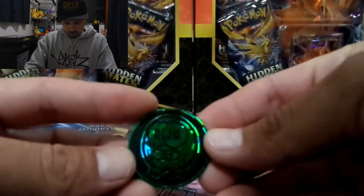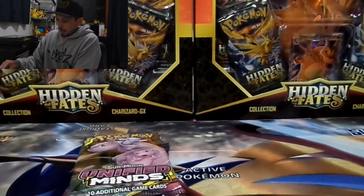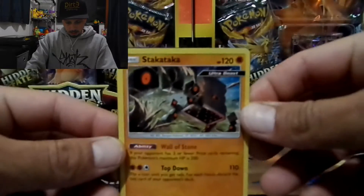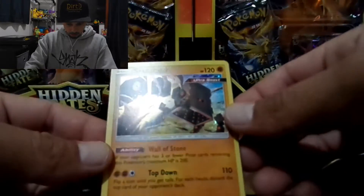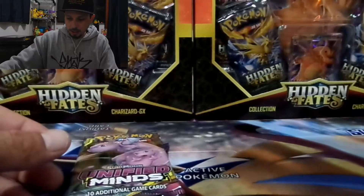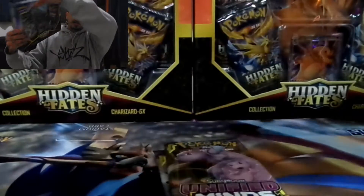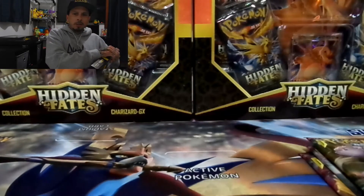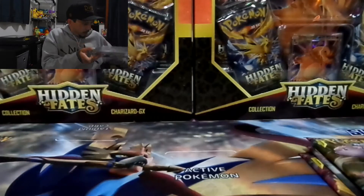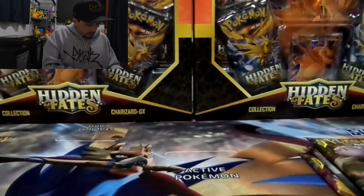First time opening one of these three-pack blisters — got a lovely Rowlet coin and the stack attack of promo cards. That's a nice ultra beast. Let me show that off since it's the first time opening one of these. Code card — get rid of that. We're going to bust straight into this and get all the packs open. After I'm done with the Unified Minds I'm not going to bother with the promos since I've opened enough boxes.